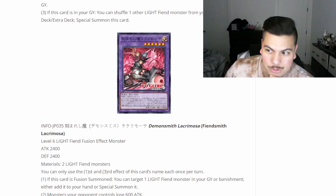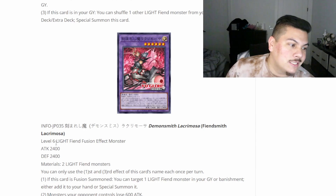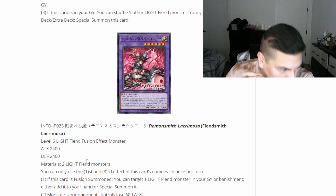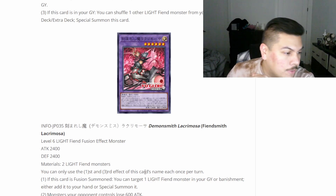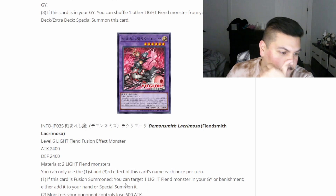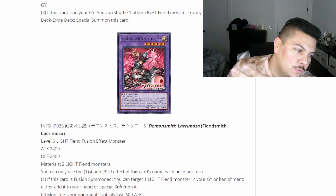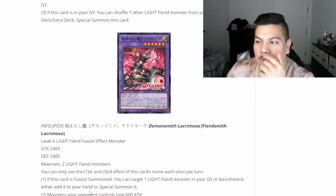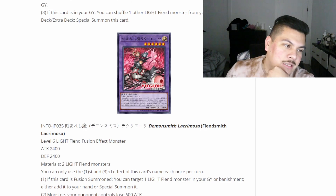Fiendsmith Lacrimosa — that eye looks gnarly. It's a Level 6 Light Fiend fusion effect monster with 2400 attack and 2400 defense. Materials are two Light Fiend monsters. If this card is fusion summoned, you can target one Light Fiend monster in your graveyard or banish pile — either add it to your hand or special summon it. So we can fusion summon into this and special summon back the first guy, which is not bad. Monsters your opponent controls also lose 600 attack naturally — very nice.